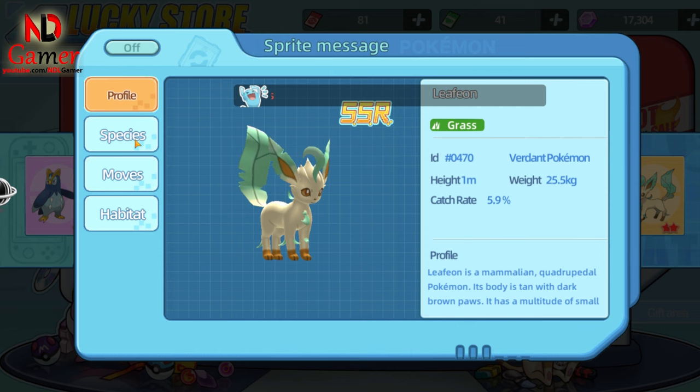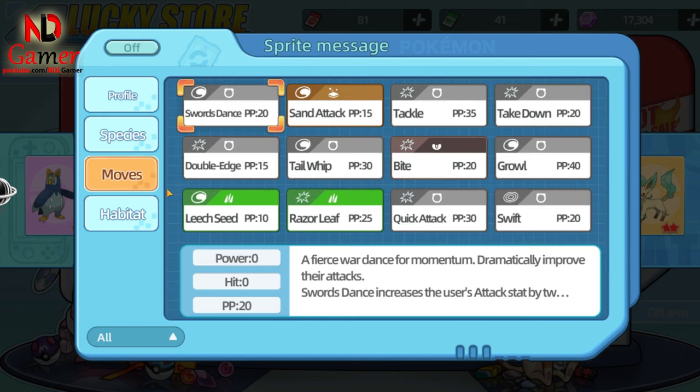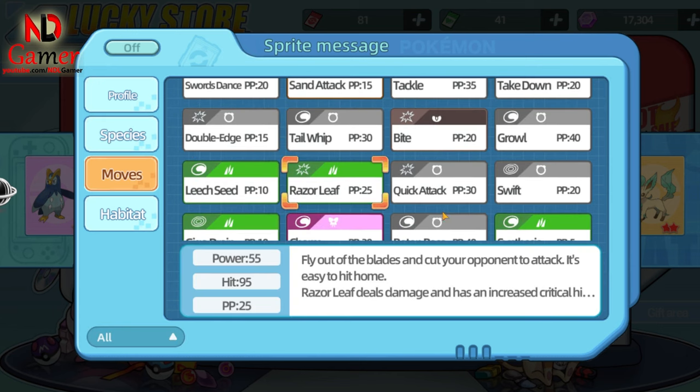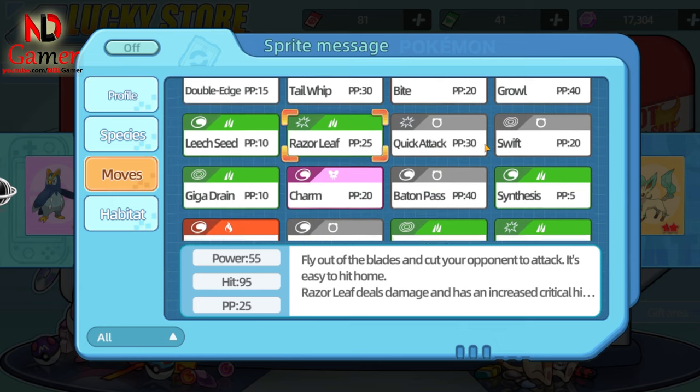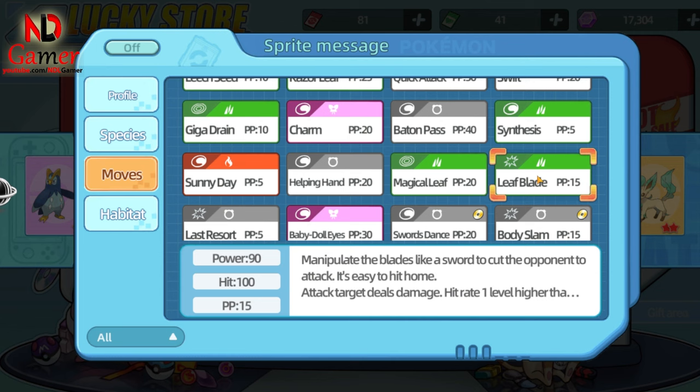Next up is a grass type Pokémon named Leafeon. Its strongest stats are defense and attack at 110, with a relatively high speed as well. You can use the nature S-Ateke plus AK to boost its damage output even further. With its high defense, you don't need to worry about whether it attacks first or last.